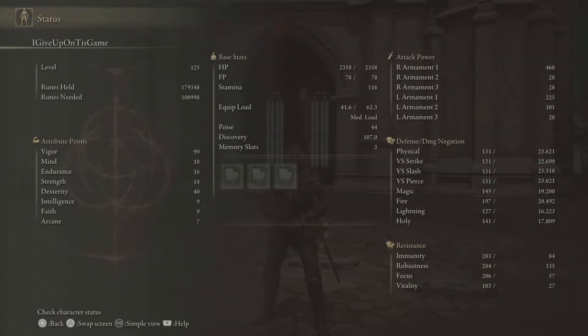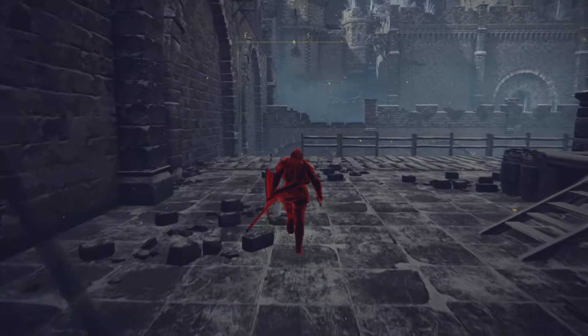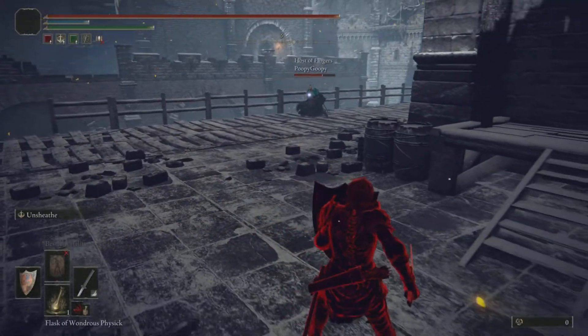Boys and girls, men and women, whatever you want to be called — we got a long one today. 99 Vigor build, 125. You see the stats? We got a long video. I'm going to try to talk the whole time, but in the end, I might not. Y'all see the stats, y'all see all the stuff we're using.